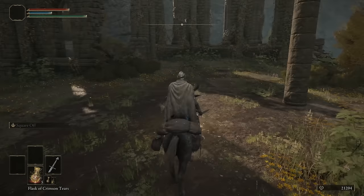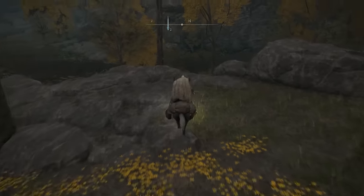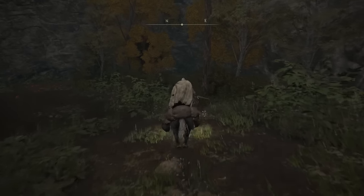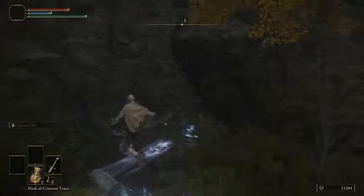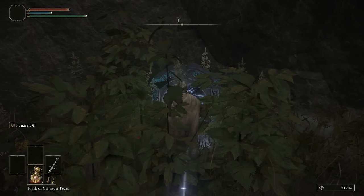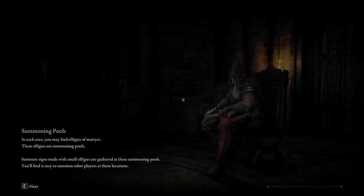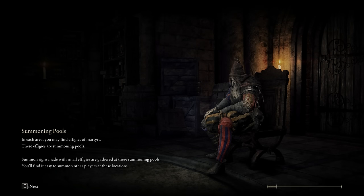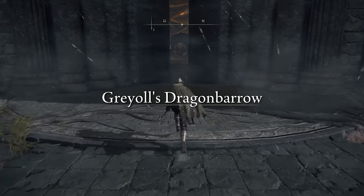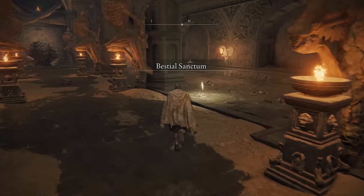So now we're here. Get on your horse, go to the back of the church, and here's the teleport location. I'm not 100% on whether you need to do this, but it's best to get it out of the way, because D's not going to be around anymore when we get his armor. When you load in, you'll be at Dragon Barrow.